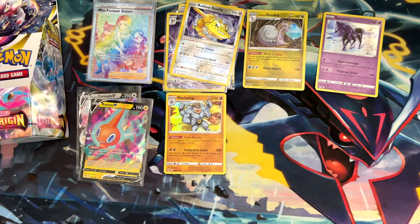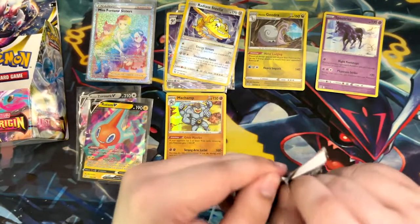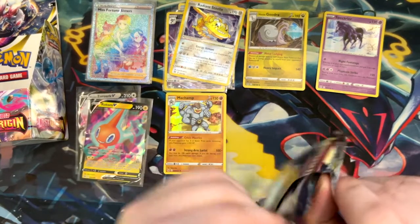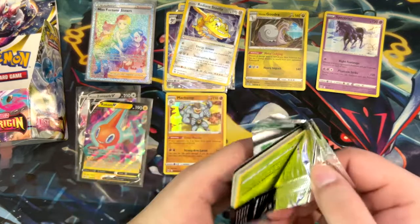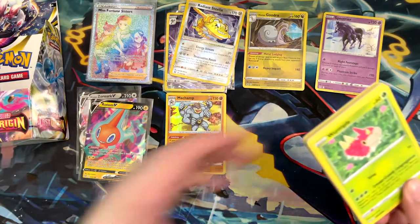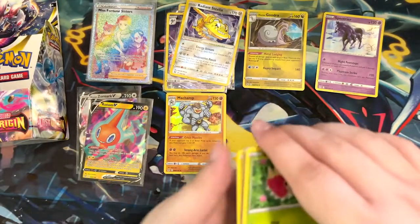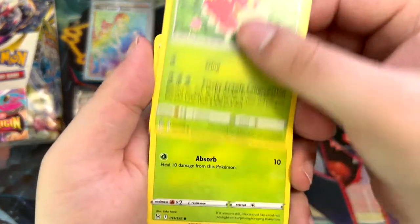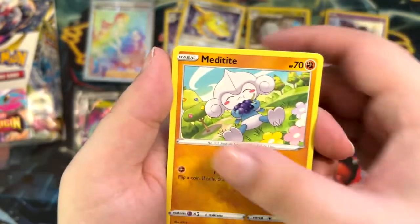I'm actually kind of excited for the Japanese high class set at the end of the year. I wonder what cards we'll see. We know from a few leaks there are the Charizard promos I've talked about — those will appear in that set. But there's also a Mewtwo card in a similar art style to one of the Charizard cards, which I'm very excited about.